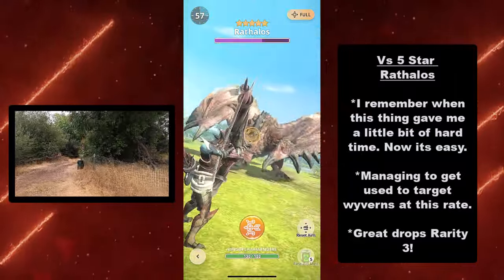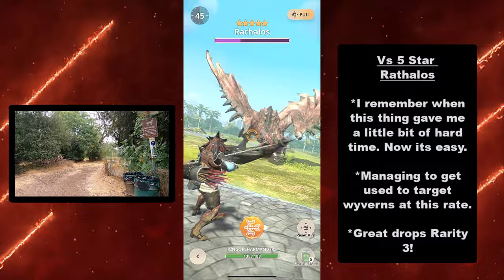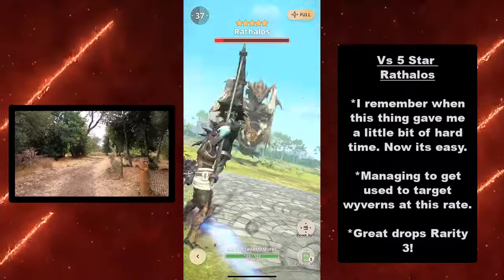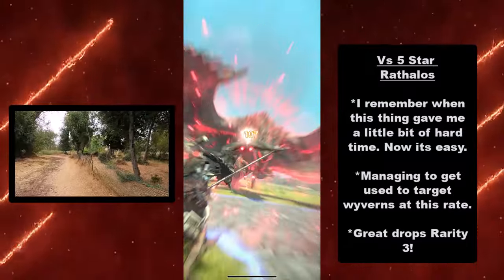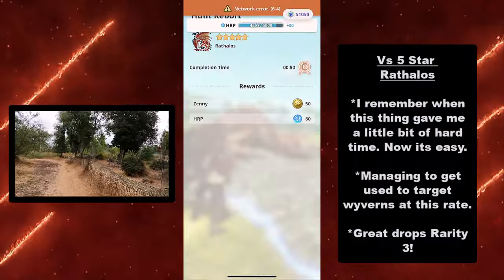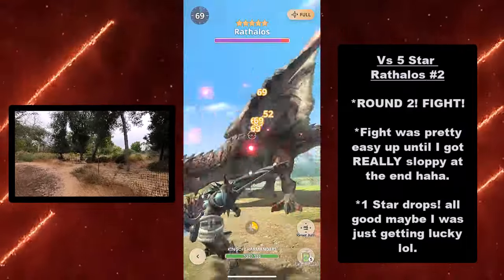Next we got a 5-star Raythalos. I'm trying to get used to targeting its wings; I always go after wings but I mainly use Rapid so I have to line up the right angle to hit the wings as well as the back. I got a 3-rarity drop from that Raythalos.